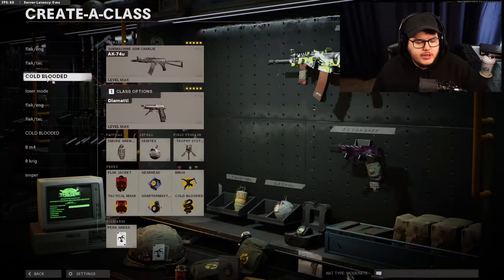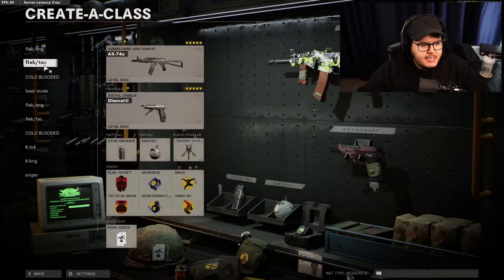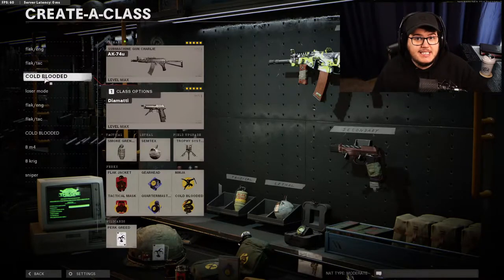The next class is going to be like a search and destroy class. If the enemy team is running thermal snipers - or snipers at all really - this is my cold blooded class. It's just a copy-paste except without gun ho, but since we can run perk greed you might as well run gun ho. We're running cold blooded here with a smoke grenade since smoke grenades are great but they're not banned in league play. Thermals are also not banned even though they're probably great too.